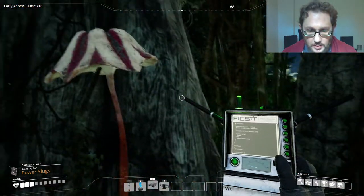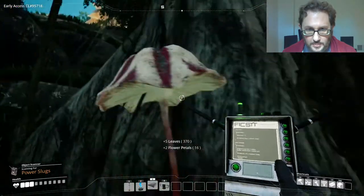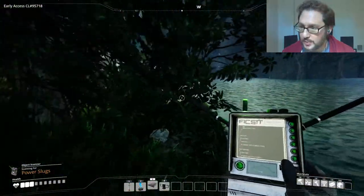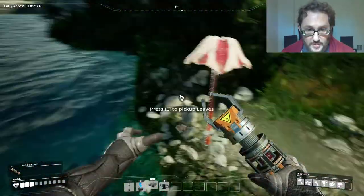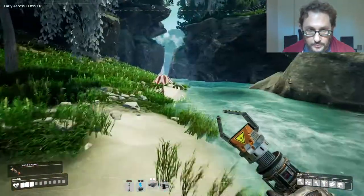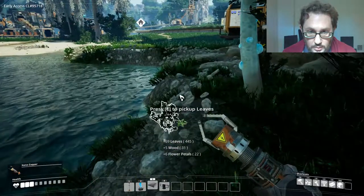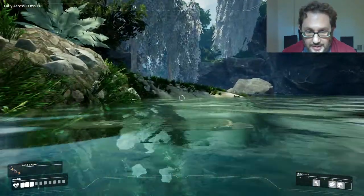Oh, here's another Bacon Agaric. Can I pick it up? I can't pick it up. Why can't I pick up this Bacon Agaric? That's a Velocidillo! Let me put on my weapon. Come here, Velocidillo. Oh, there's a Bacon Agaric! That was the first time I've been underwater. We're fine. Where did that thing go? If I don't kill it, it's gonna hurt. I think it's running away from us. We don't have a lot of health right now.